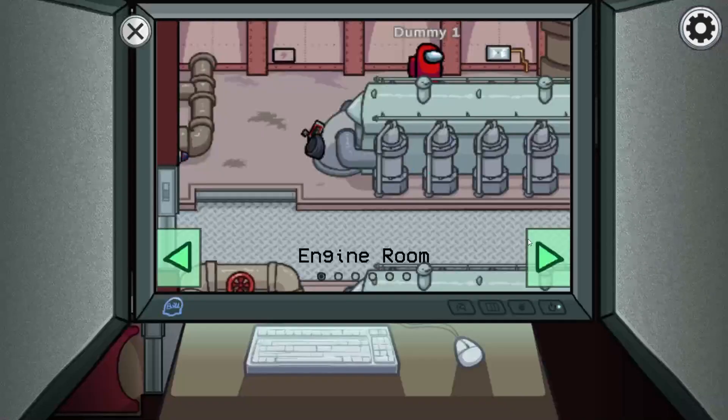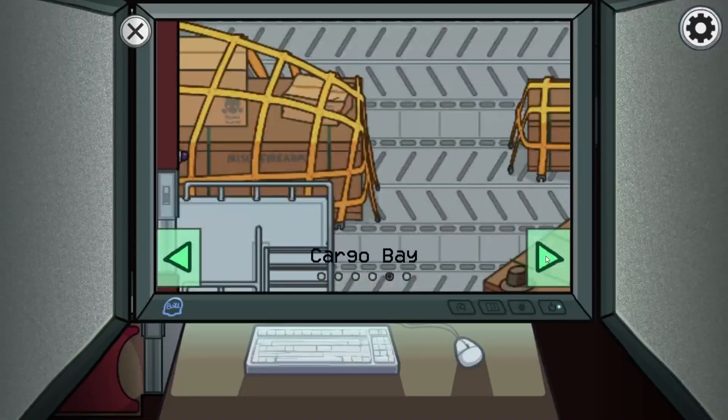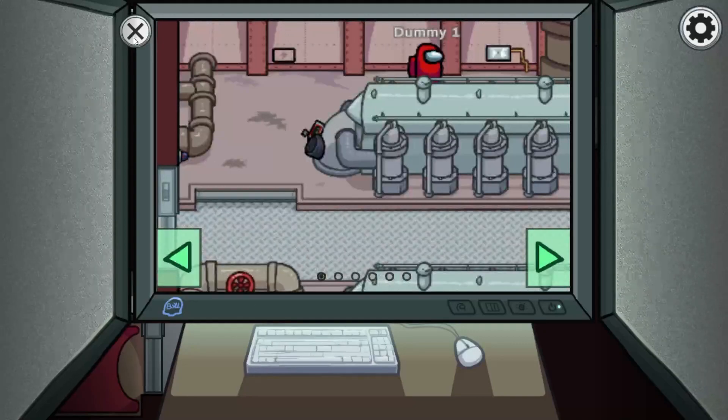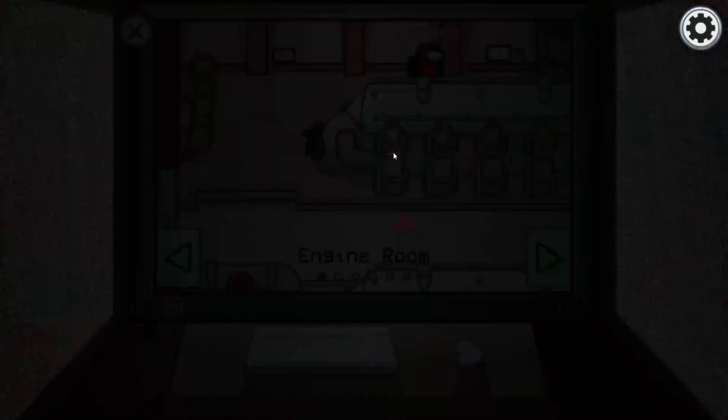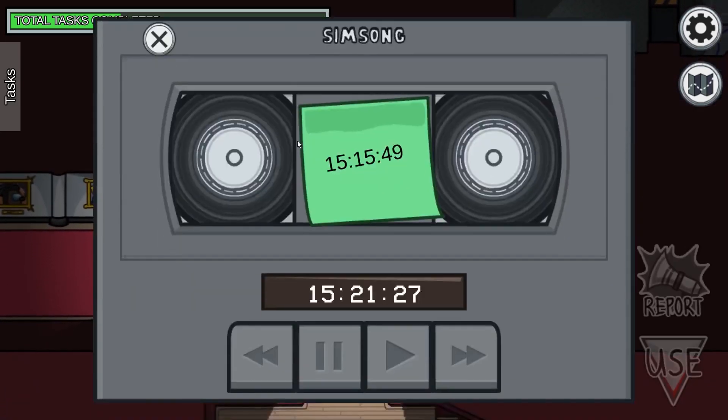Here we have Cams. It covers the Engine Room, the Vault, Records, the Security room you're standing in, Cargo Bay, and the Meeting Room, then loops back to the Engine Room. I don't think cams are terribly useful because of how big the map is — even if you see something, you're so far away from the button. This map takes a very long time to cross, so if you see something, it might not be soon enough to report the body before it's too late.